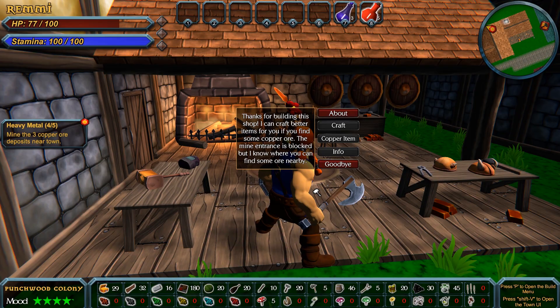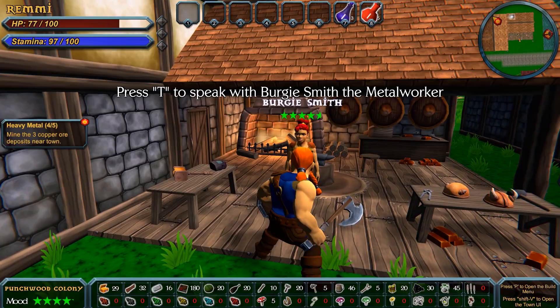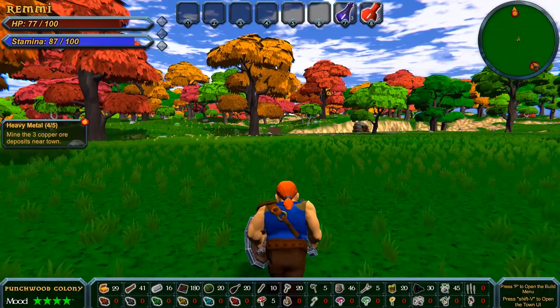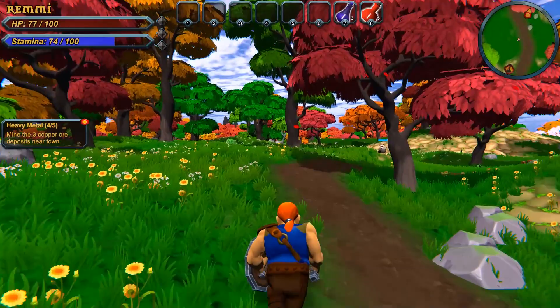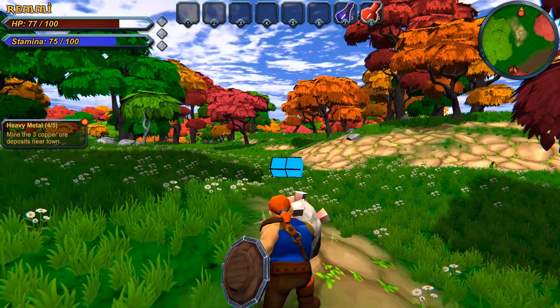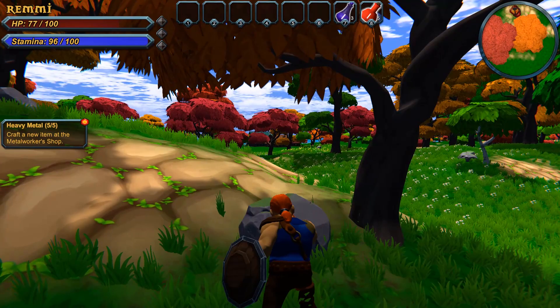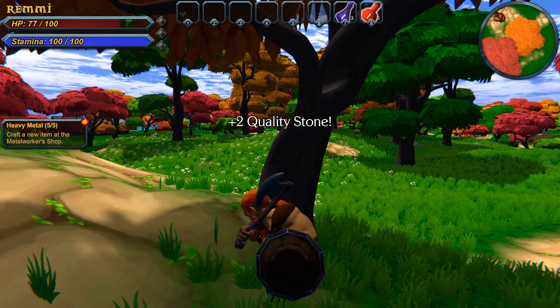I'm renaming her Bergy Smith because she's sort of the smith. Let's chat with her — she says she can craft better items if we find some copper ore. The mine entrance is blocked, but she knows where to find some ore nearby. So there are caves, mines, dungeons, and fortresses scattered about the world. For now, there are ores out in the world to collect, but we can also go underground. Here's the copper ore right here — we whack it with the axe. Ancestors are rolling over in their graves — no self-respecting dwarf mines copper with an axe!